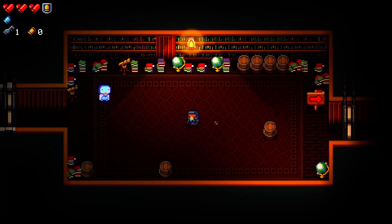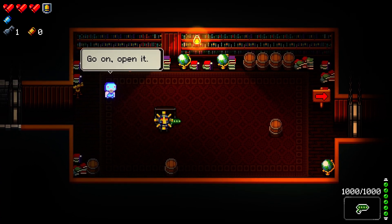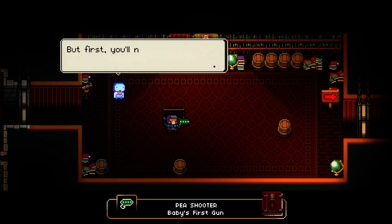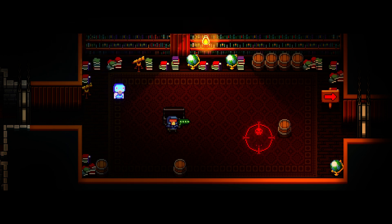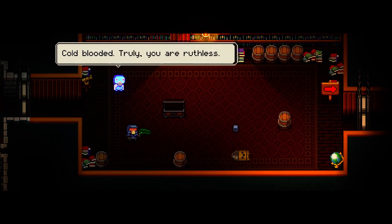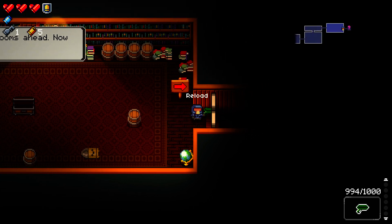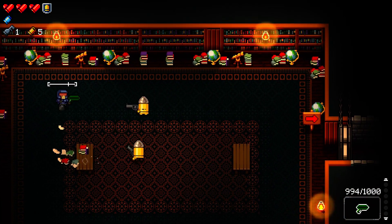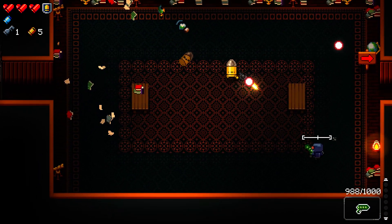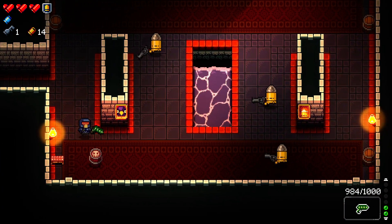So we have the basics — a gun befitting our stature and experience, the Peashooter, baby's first gun. The one thing I really like about this game is its commitment to its theme, which is obviously gun-related. All the enemies are bullets and they shoot bullets at you. They drop currency which is also bullets. Your hearts, as you can see at the top of the screen, are made of bullets. You can move in any direction, shoot in any direction. I am using an Xbox controller.